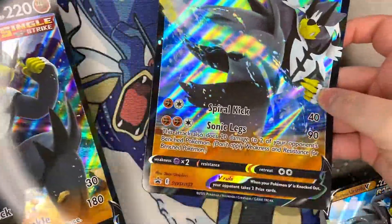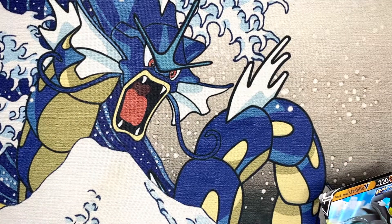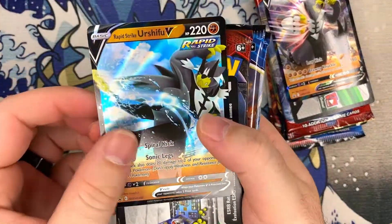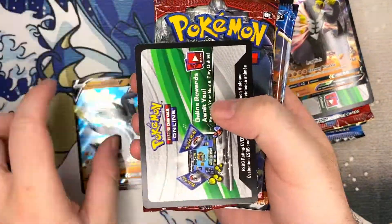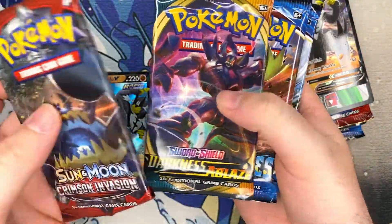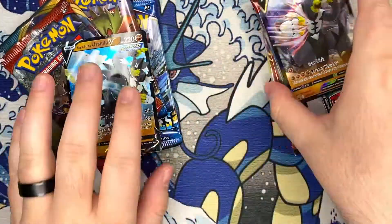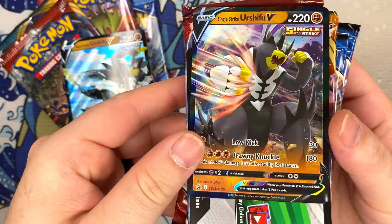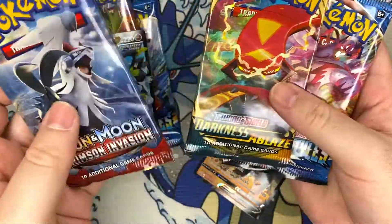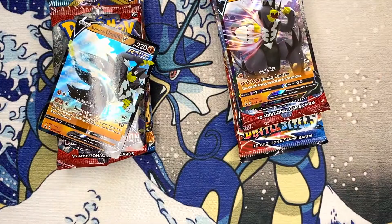All right, we're back. Here are the two jumbo cards in case you wanted to see them — pretty sure you guys have seen all these by now so we won't spend too much time. This pack is the Rapid Strike, here's the code card. In these boxes you get Crimson Invasion, Darkness Ablaze, and then two Battle Styles packs. Then for the other one, here's your Single Strike — you get a code card and then the same packs.